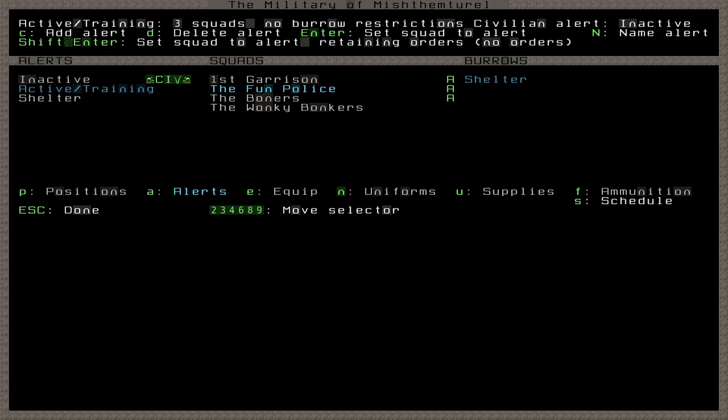What we've done is told this squad to be on this alert. The alert contains a schedule for each squad, and when assigned to it, a squad will follow their own schedule within. This default active/training alert contains the same schedule for all squads: to train the entire squad on every month of the year. This isn't going to cause the dwarves to starve to death because they will stop to fulfill their needs, but it will weigh down their moods. So we'll visit the schedule menu just once today to make adjustments to their training regimen.